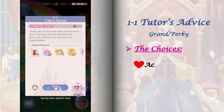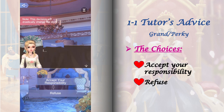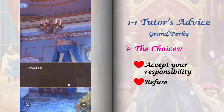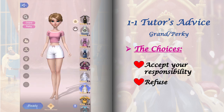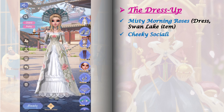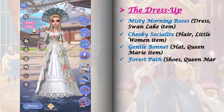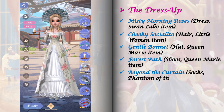Stage 1-1 has only one stage event but the choices you make here will affect the future stages. Switching between its options also requires stamina. We are required to do a dress up in this stage and here are the items I used to get a perfect score. Always remember to include a cat in your dress up.